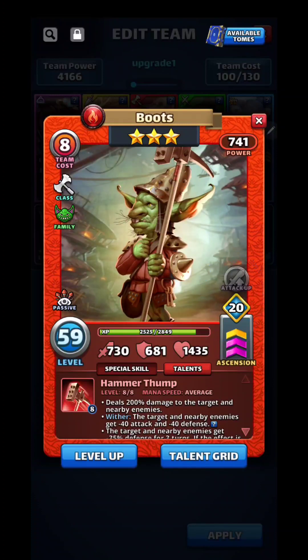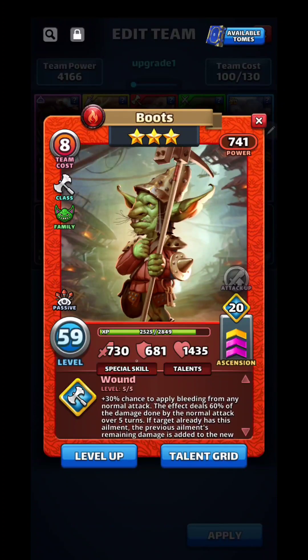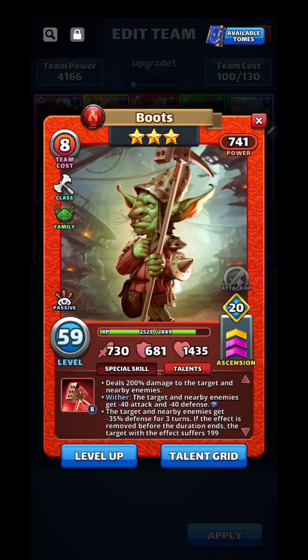He's leveled up to 20. He's got a wound. Mana speed is average, and he deals 200% damage to the target and nearby enemies. Wither: the target and nearby enemies get minus 40% attack and minus 40% defense. Not bad.